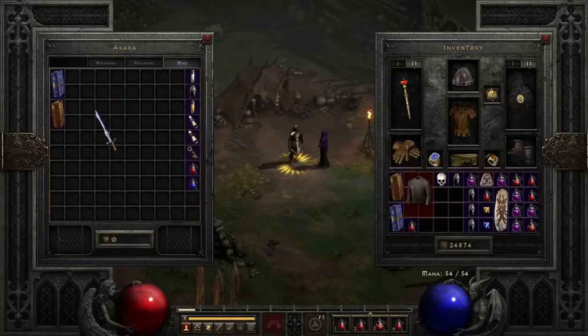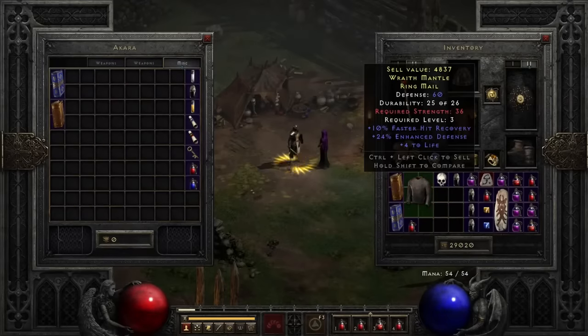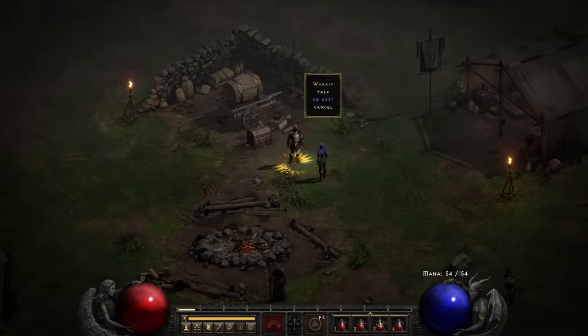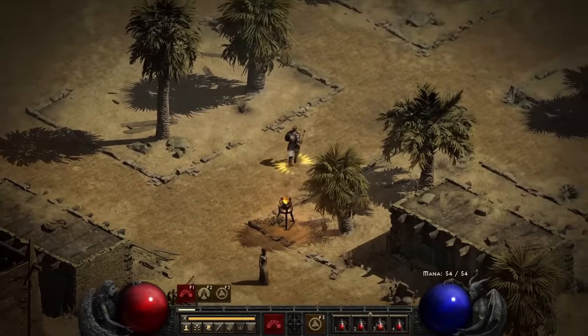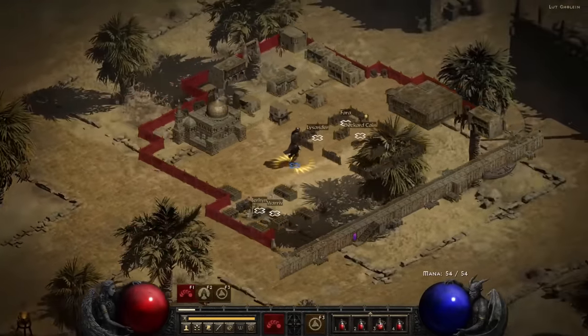I replenish my coffers by selling all the loot I found on Andi's body, then talk to the fairy service to get a move on to Act 2. Welcome to Lut Gholein, City in the Sand. Hope you brought some sunscreen — it's supposed to be a hot one.